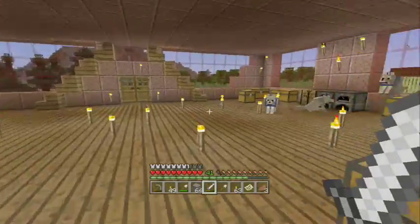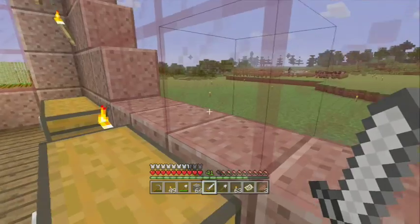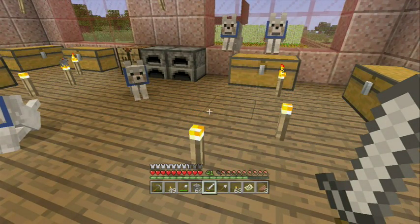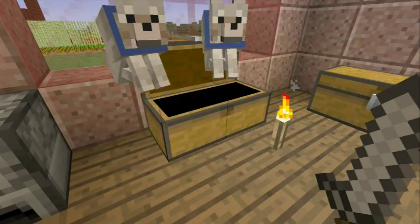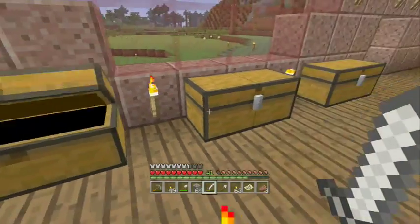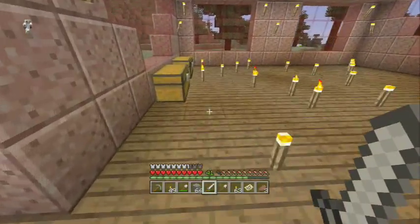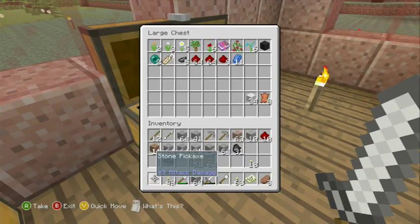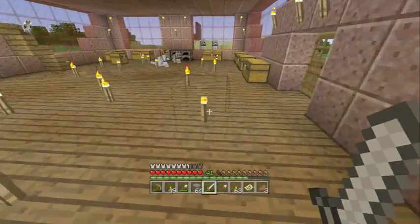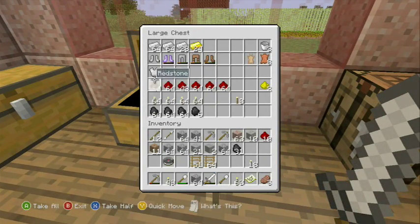There's my doggies — hello doggies, guess what, we found diamonds! They're even happy. Now where do I have my iron? Let's see... I need sticks first, of course. I'm probably gonna have to make planks. I moved everything around and I can't find anything. Ah, there we go — there's the iron.